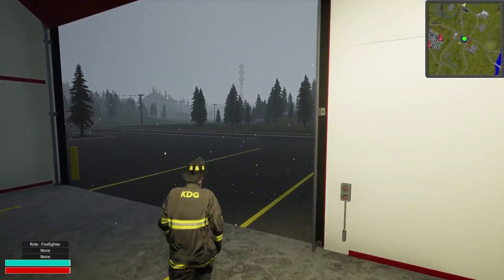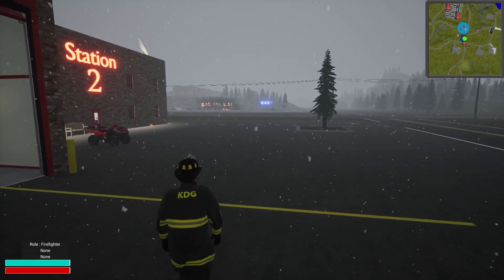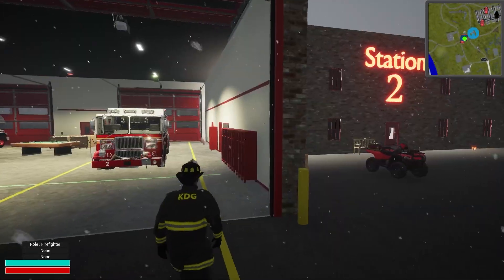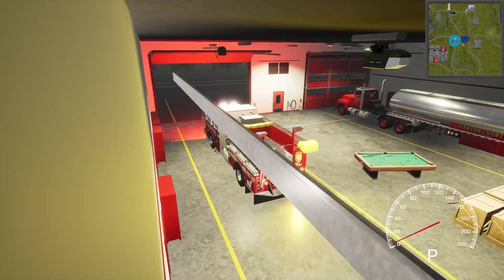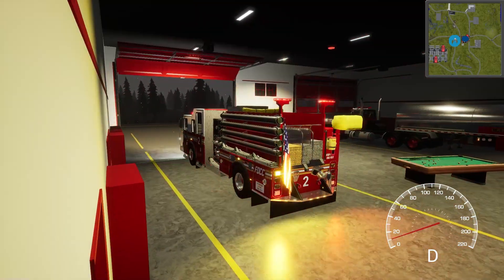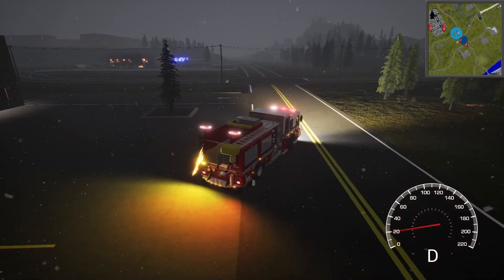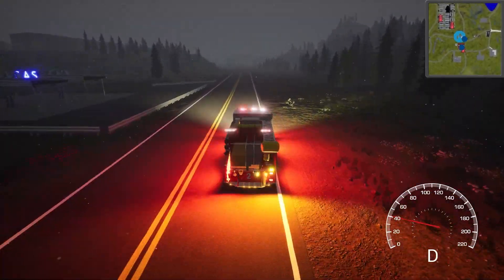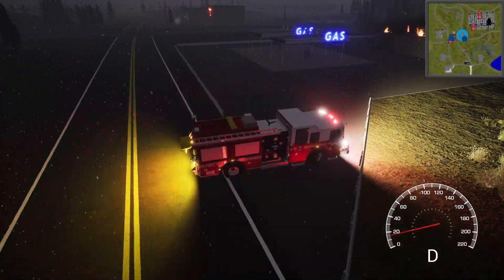We're still hanging out waiting on a call, so I went ahead and forced one so we can get moving. You can see it's just literally right over there — looks like the gas station has gone up. Let's hop in our engine, hit the lights and headlights, get the siren going, and roll out. I'm not good at driving with a keyboard, that's for certain — she's a little squirrely.